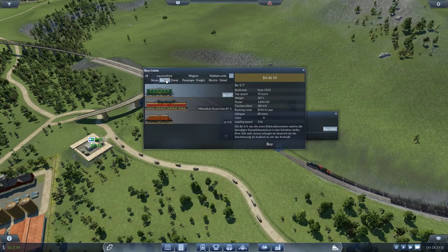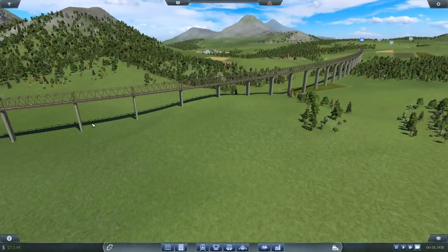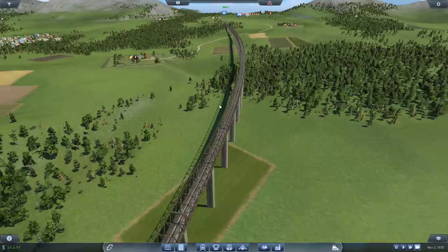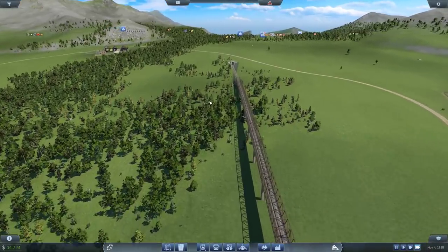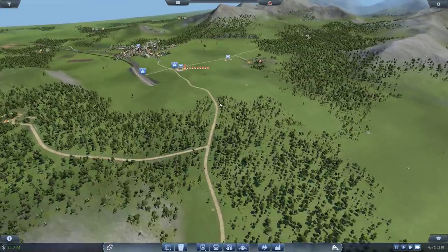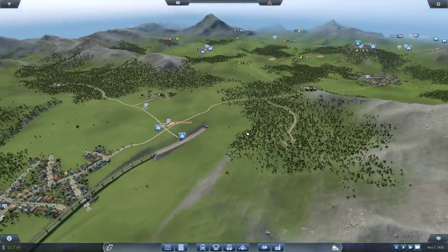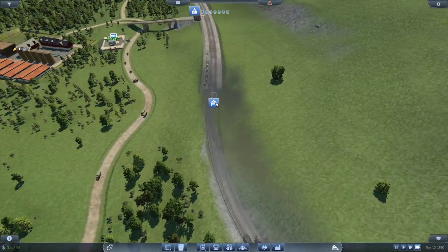Maybe let's try the electric for our new line — but we may not need it because what we've done by dragging this track through is make a relatively flat line. It's not slopey at all. We spent so much to make it as flat as possible, which means we won't need as much tractive effort. I think a Mikado should be more than enough.